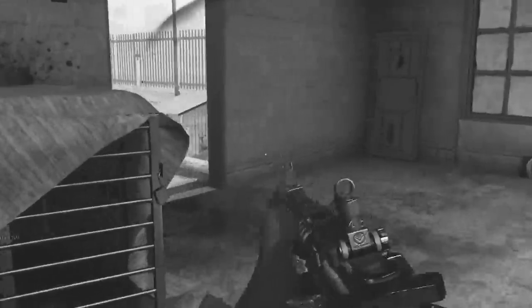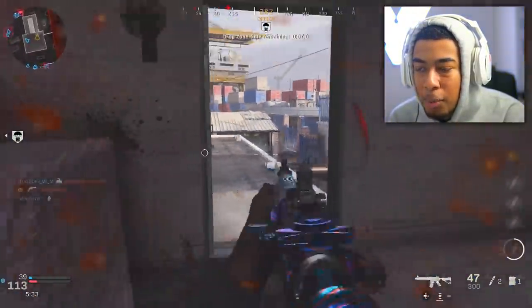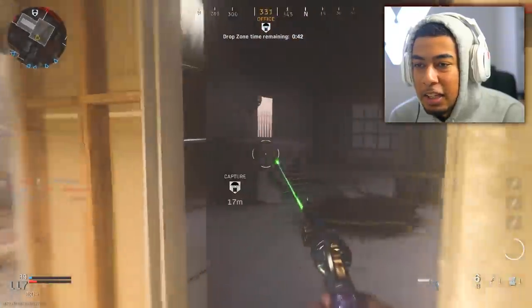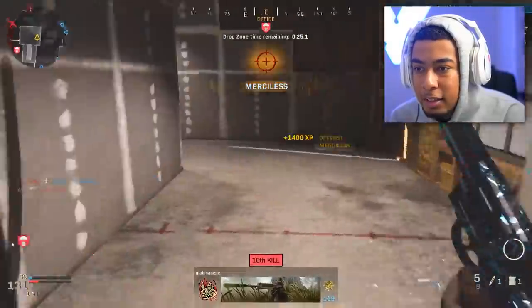Enemy advanced UAV - are you serious? As soon as I start going on a little bit of a streak they get an advanced UAV, come on now. I gotta survive for a while because they know exactly where I am at all times right now - they know exactly what I'm doing, circling around this whole building. I'm absolutely paranoid, it's annoying.